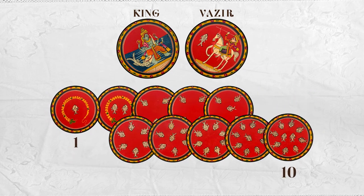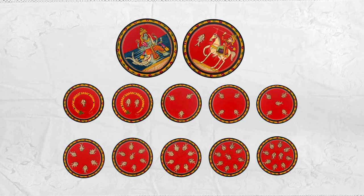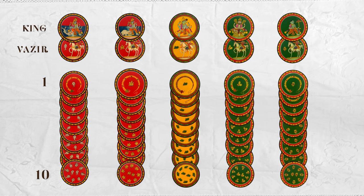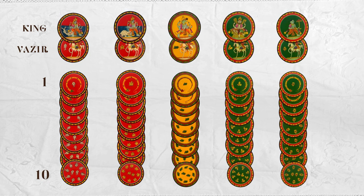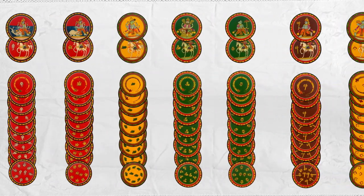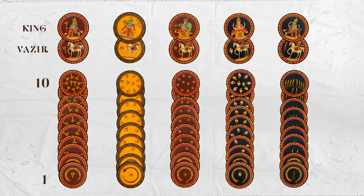The numericals in Ganjifa are recognized by counting the symbols on the cards. However, in the first 5 suits, 1 is the highest and 10 is the lowest numerical after King and Vazir. Whereas, in the last 5 suits, 10 is the highest and 1 is the lowest numerical after King and Vazir.